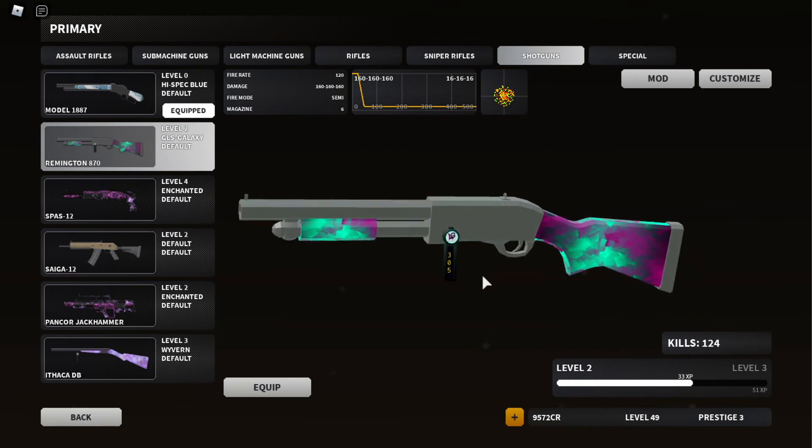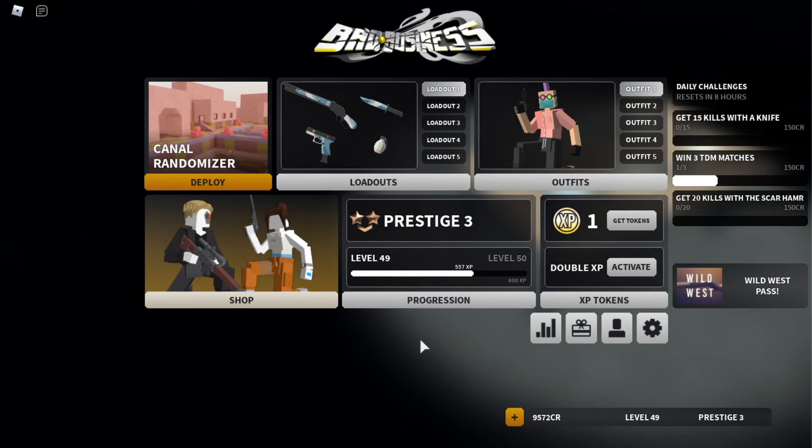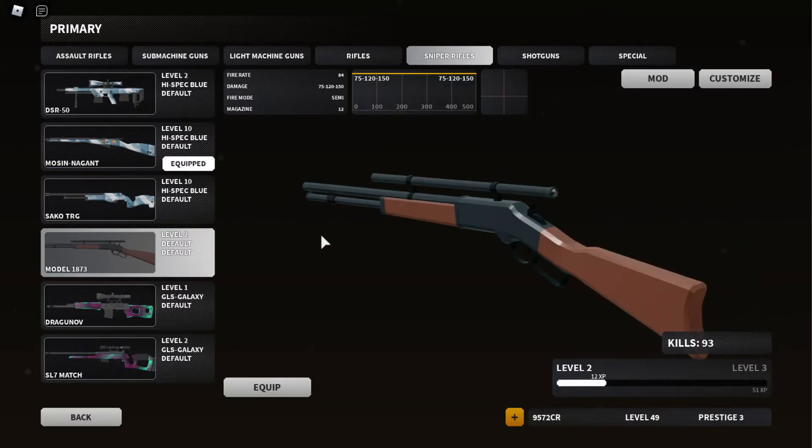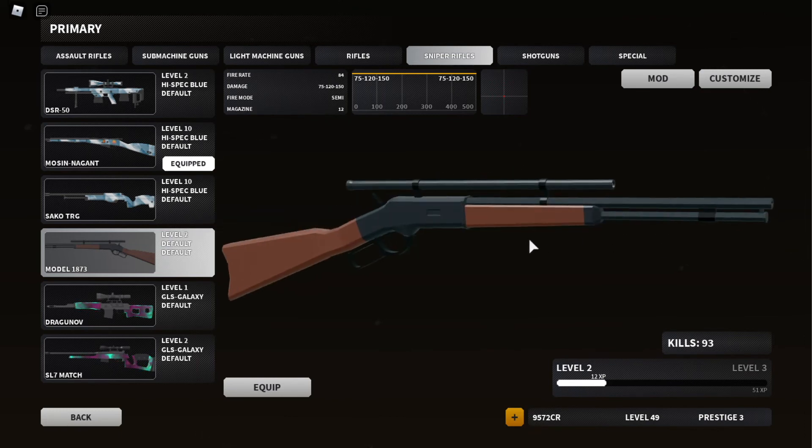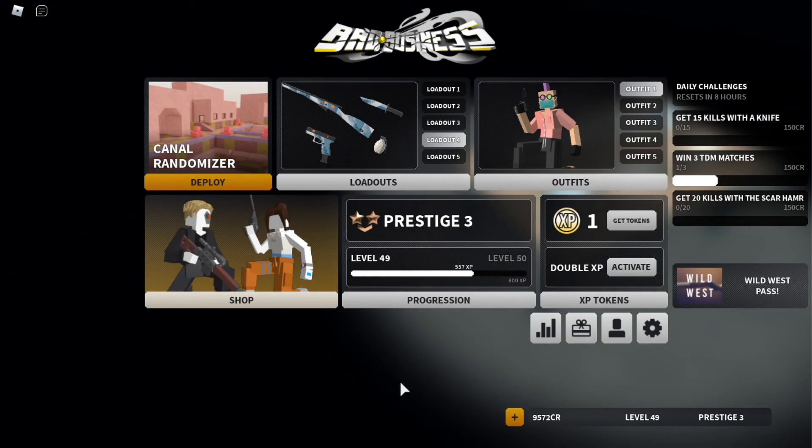This gun needed a nerf — it's literally a rank zero gun. I'm sorry this video was a bit short; there wasn't really that much to talk about in this update. But don't worry, there will be a longer video on this gun right here, the Model 1873, coming out in the near future. Anyway guys, if you enjoyed be sure to smash that like button and subscribe, and I'll see you in the next one.